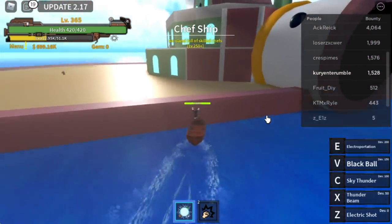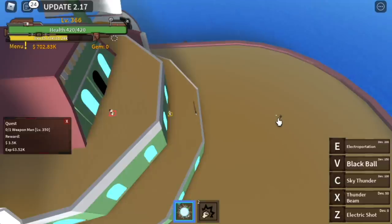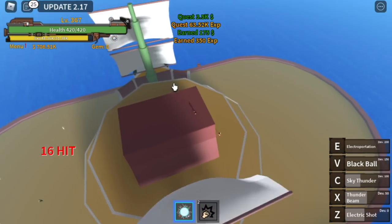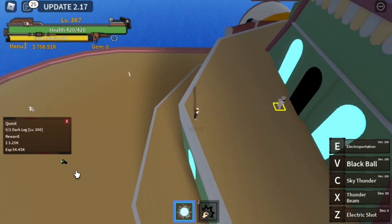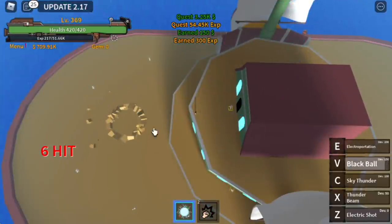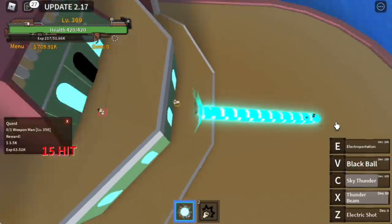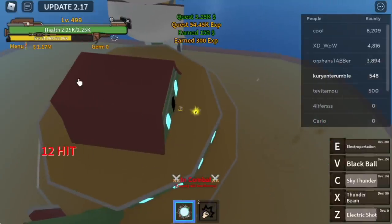Now you can proceed to the Chef Ship — actually it's a ship, not an island. We're going to start with the Weapon Man. We skipped two quests here, but don't worry. We're going to defeat Blackleg 2. After you defeat that, use Electroportation to get the next quest. Now you can see the importance of Electroportation combined with Soru. Defeat the Weapon Man. The goal here is to reach level 500.